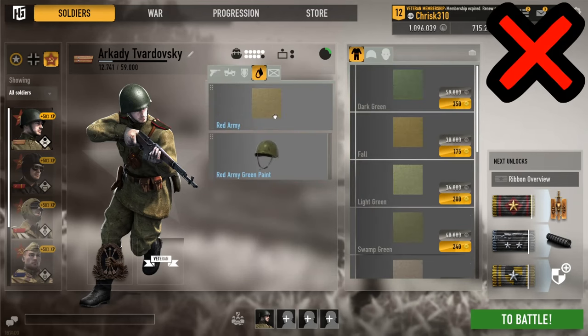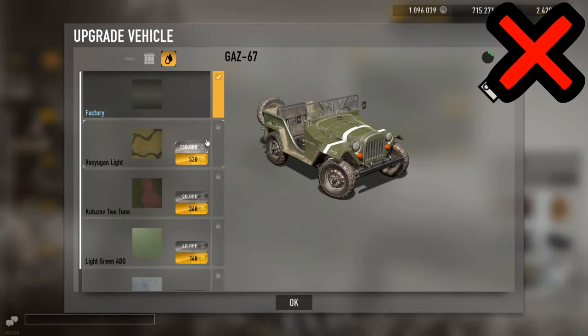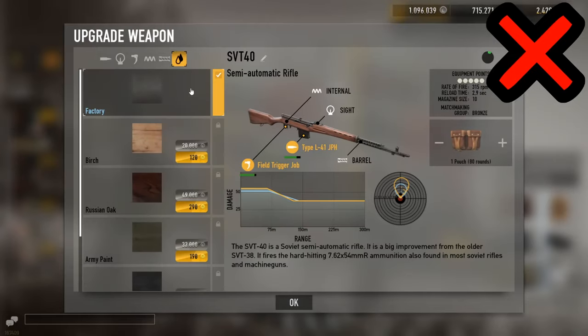Try not to buy skins. Buying skins for soldiers, weapons, and vehicles is not a reasonable thing to do when trying to save up. It is more preferred to buy things that will help you progress in the game and not things that just elevate you visually.